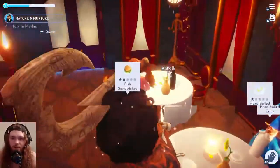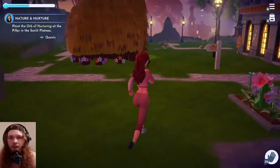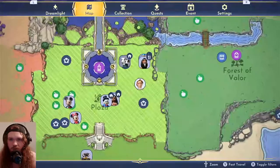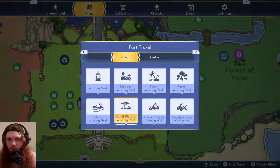So we need to plant the Orb of Nurturing at the pillar in the Sunlit Plateau. Actually, before I do that I need to save because I don't want to lose my progress. Alright, so we are going to the plateau.